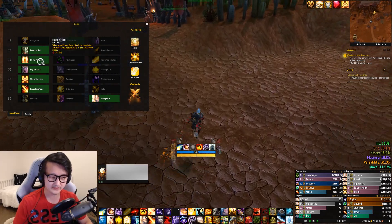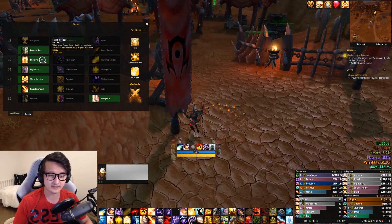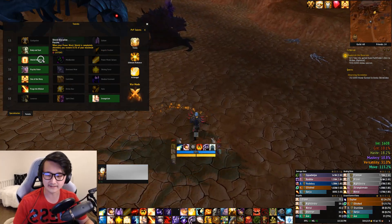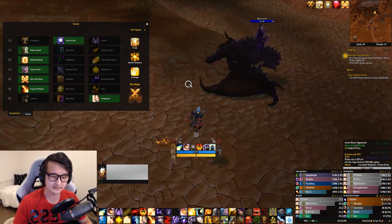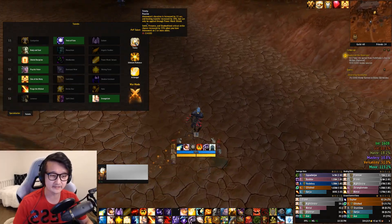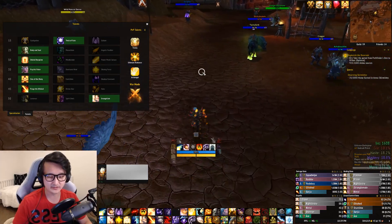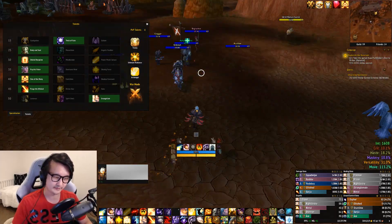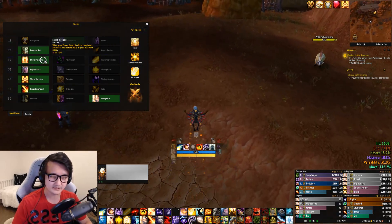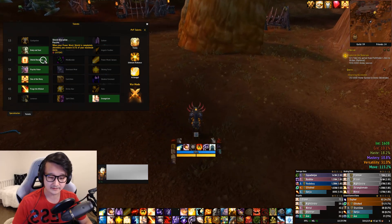Now let's look at Shield Discipline. Shield Discipline is a little harder to calculate because it changes based on how many targets you're going to be using it on — and that's the key to what makes it different from Arena. We're always going to be running Trinity, so we assume we cast a Shield on our target every 30 seconds to keep up Atonement, and we keep Atonement on all the targets that are taking damage, because that's the only way we're going to heal. Shield Discipline's mana per second is 0.5% divided by 30 seconds, multiplied by however many people are in the teamfight.